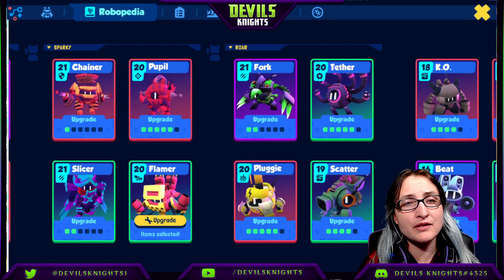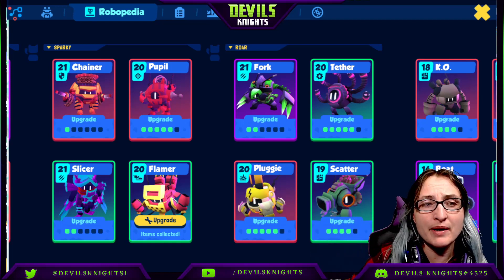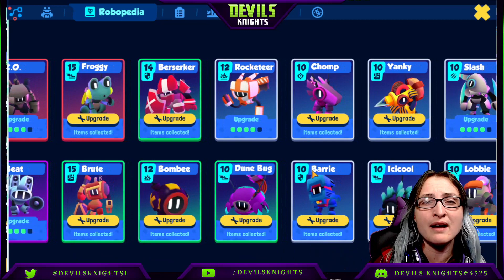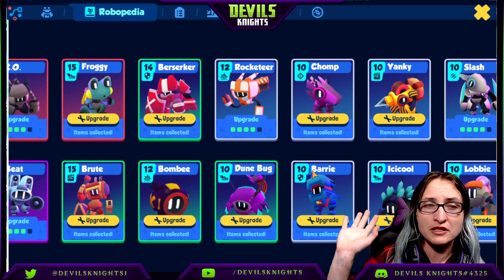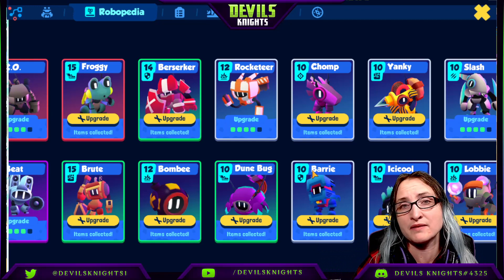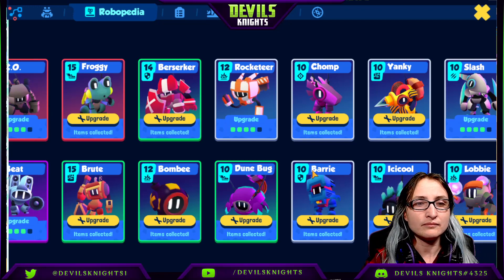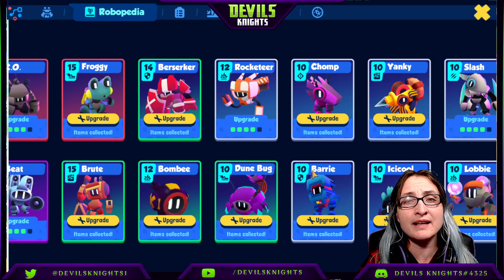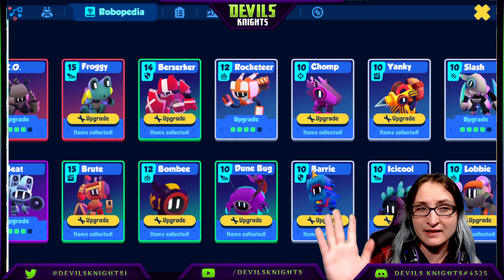The sixth and final thing I try to do daily — though I don't always achieve it — is upgrading bots. This can take some time, but making sure you upgrade even bots you don't use a whole lot is important because it also helps your recruits. Sometimes your recruits have special abilities and skills that require other bots on their team to make them more successful in the league or when completing jobs. All of these things play a huge part in making sure you're getting the most out of your time as efficiently as possible.